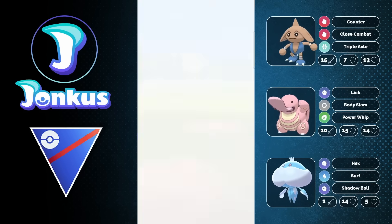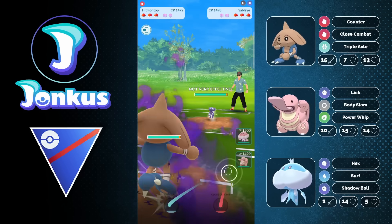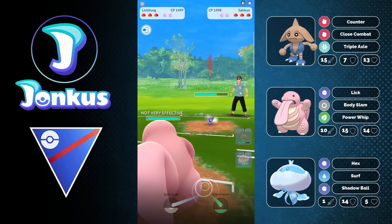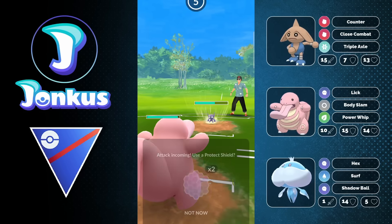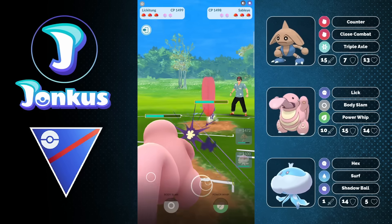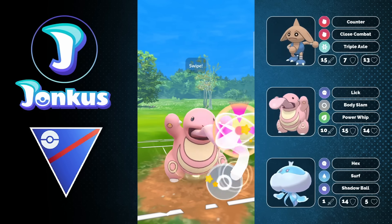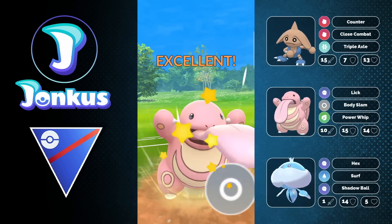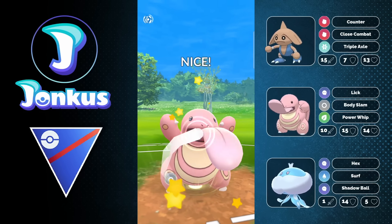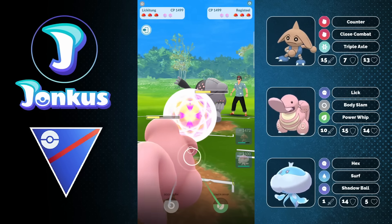I'm going to look it up because I'm always curious about this stuff — I'd rather learn on the fly. Close Combat has a 1.24 DPE against Sableye while Triple Axel has a 1 DPE. So Close Combat is going to do more damage even if it's single-resisted against a Pokémon. But of course, Triple Axel provides you with the attack buff, which is so nice to see.